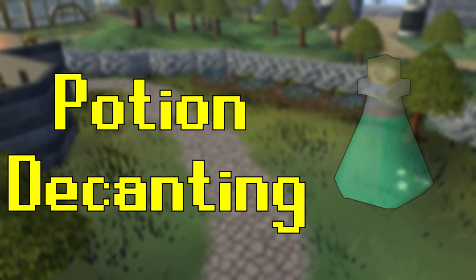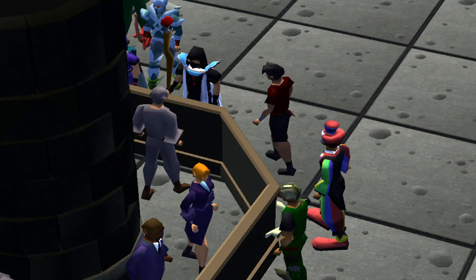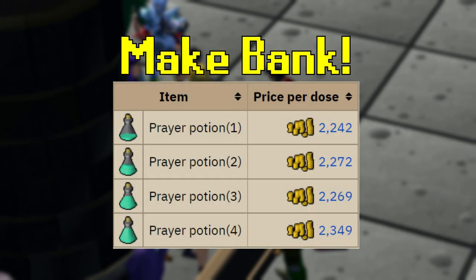Potion decanting is one of the easiest ways to make big profits when you're a new player, or if you're someone who is trying to build up their cash stack from scratch. In this video, I'm going to show you how you can make bank by simply combining potion doses to exploit large market opportunities on the Grand Exchange.